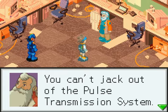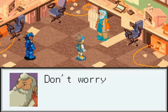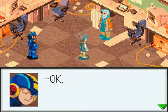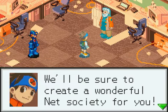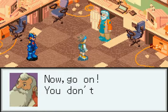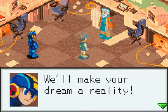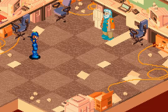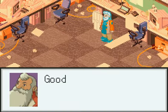You can't check out of the pulse transmission system — you'll have to go back to where you first pulsed in. But Gramps! Don't worry Len, go on. My grandchildren, Hub, take care of Len. Come on Len, let's go. Gramps! We'll be sure to create a wonderful net society for you — one where humans and Navis help each other. You do that. Now go, you don't have much time. Glad I was able to meet you. We'll make your dream a reality. So we have to go all the way back to the southwest. Goodbye.